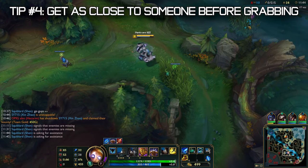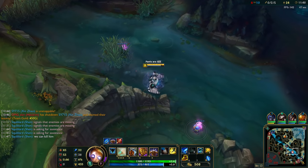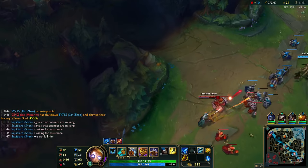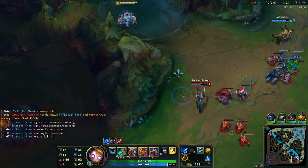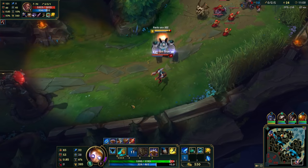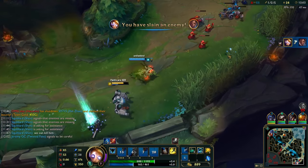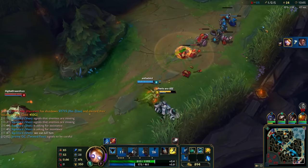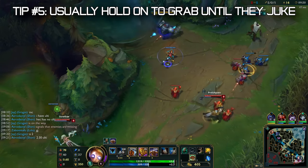Next tip: get as close to someone before grabbing. You don't want to go for those max-range hooks — they're so easy to dodge. If a target is closer, you're going to have more accuracy. Also, while you're running up to the enemy and getting as close as you can, they might blow a summoner spell, a dash, or something to avoid the initial grab. Like I said, they're trying to predict when you're going to use your Q, so you might never know — they might just panic flash or something.